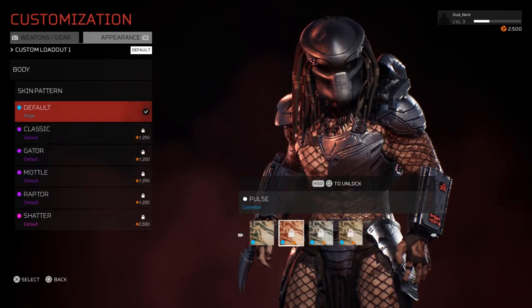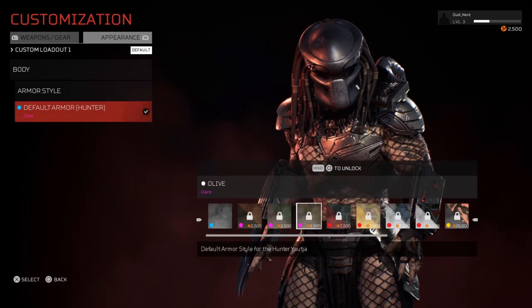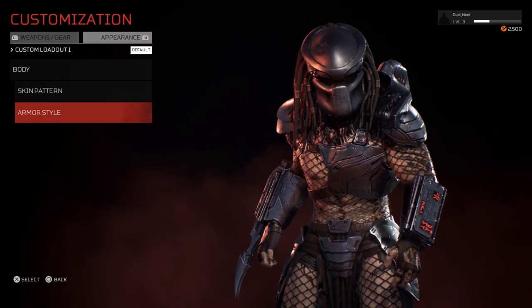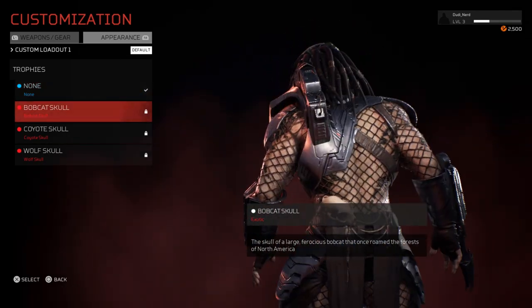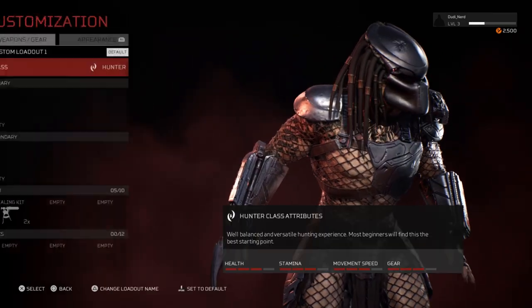If you pre-purchased the game, you'll instantly unlock the 87 Predator, which is just a body and helmet skin for the Hunter class. It's interesting that for a game based around the 2018 Predator movie, there aren't any masks from that god-awful movie nor any other Predator films. With the depth of customization available for the Marines, it'd be nice if the Predator had the same thing.